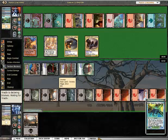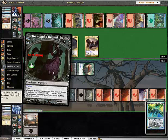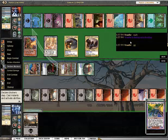Lots and lots of counters. Trample is the killer here. You get the plus one plus one counters on it from Craterhoof Behemoth too — from the Necropolis Regent. Good games.